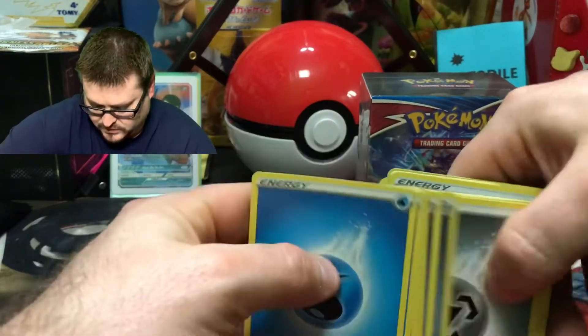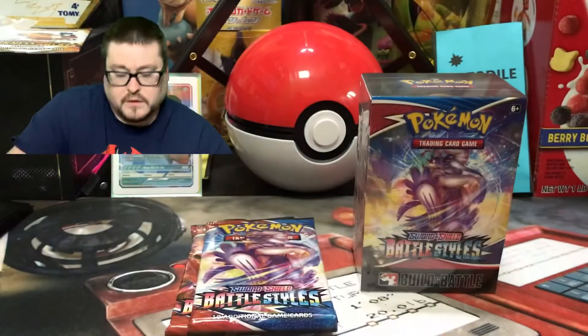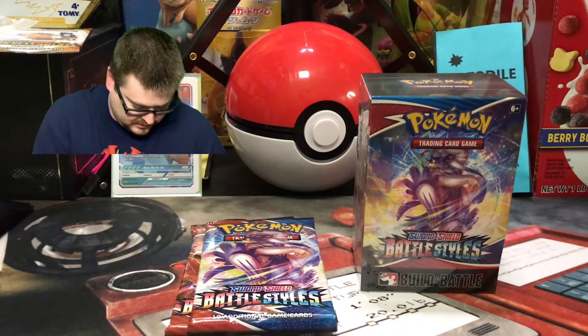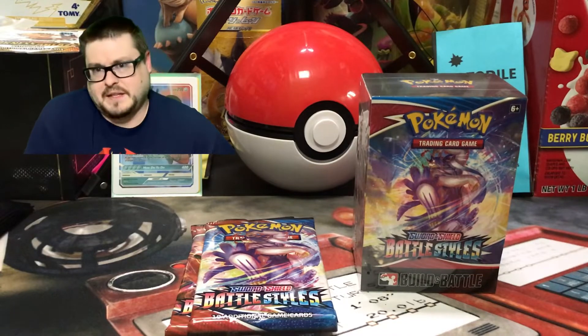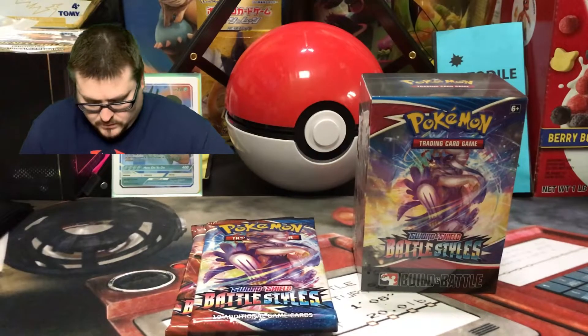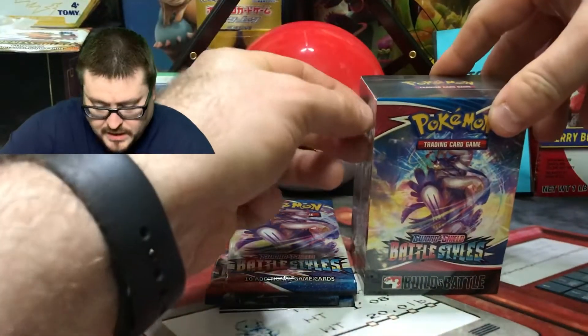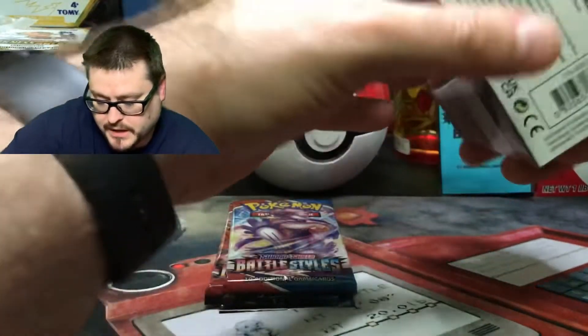Because it's a Build and Battle deck they give us some energies just so we could play. The energies all look like they're 2020, which is kind of funny — not that that really matters. We're here for the Battle Styles, so let's see what's in my Battle Styles Build and Battle box.